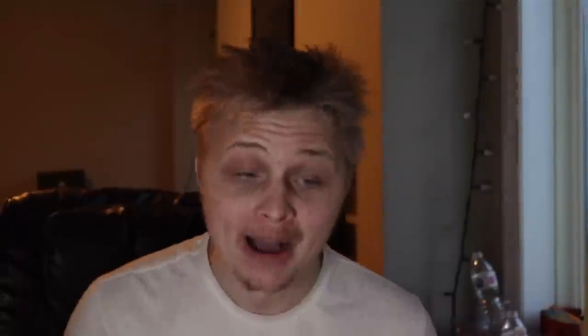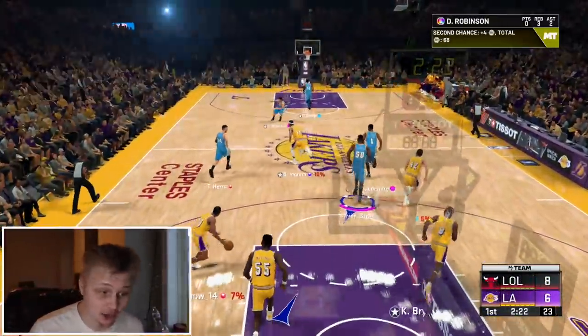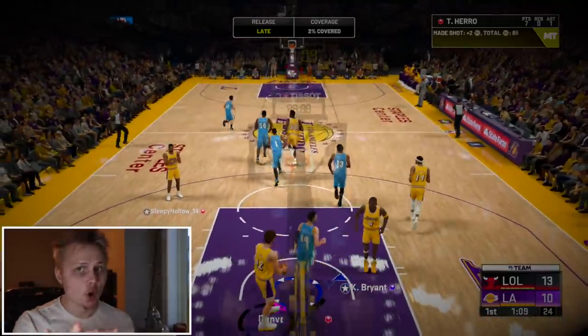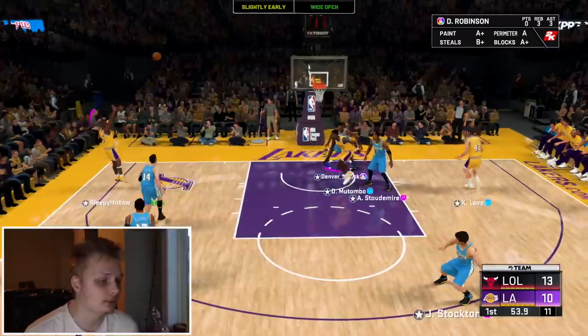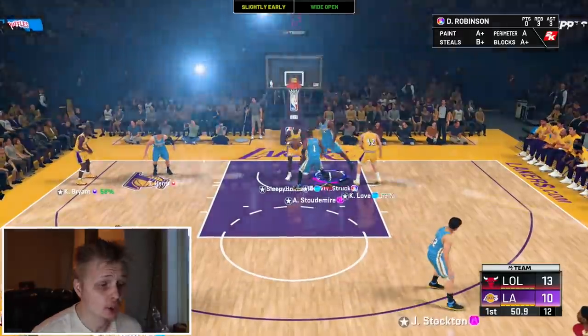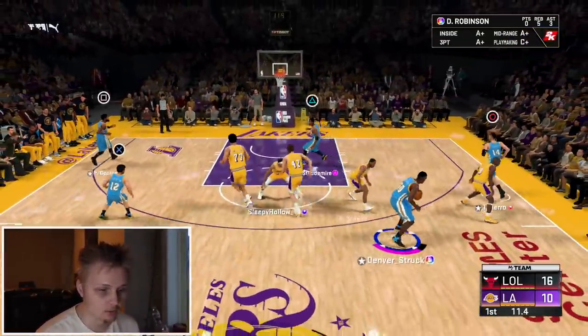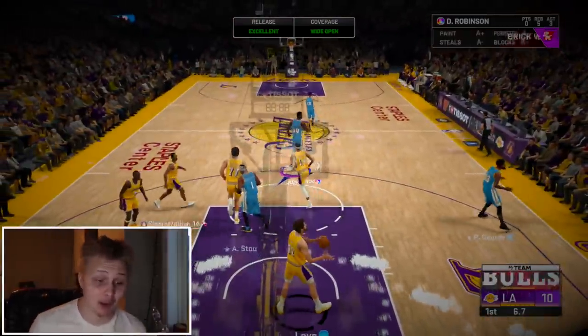That man is a bucket. That jump shot is green. Good shot Hero. I'm not gonna make too many whites out here, but I'm taking that. All the way, all the way, come on! All the way baby — I'm telling you, you don't give this bucket space. You just don't give this bucket space.